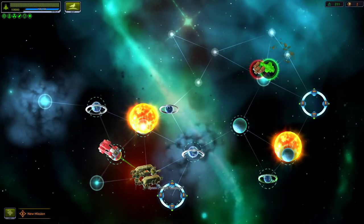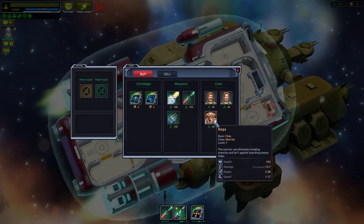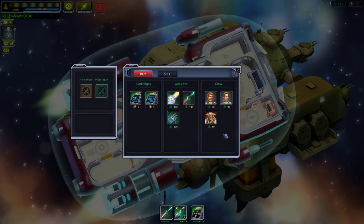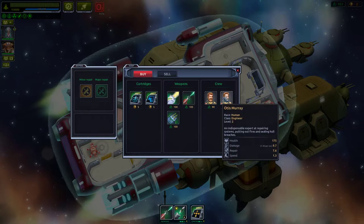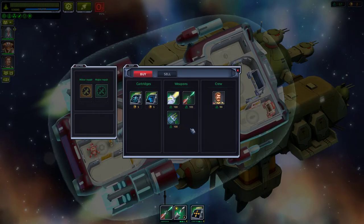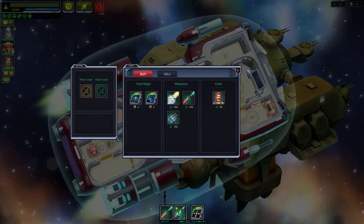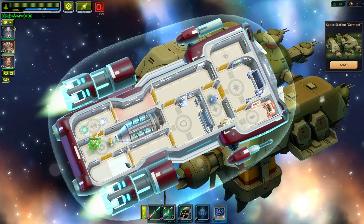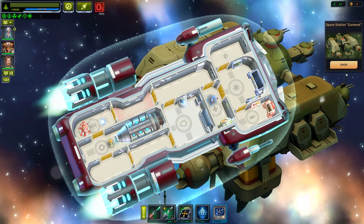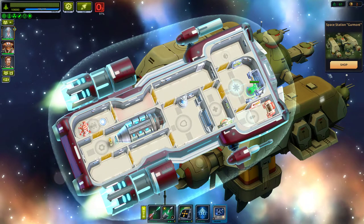Running low on caffeine here. At the station — they have crew and I have money! Yes — hire! We got 61 credits. We got a warrior over there, a technician — we're back up, no longer all by ourselves. This is wonderful!